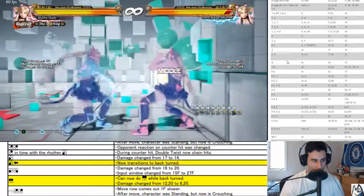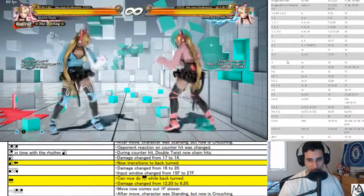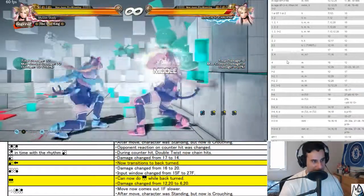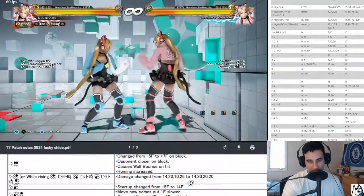I'm actually quite a big fan of these changes so far on Chloe. Two two — now comes out one frame slower, after the move the character was standing, now is crouching. This is a consistency change, so a lot of her changes are being done so that they are more consistent. I like this.